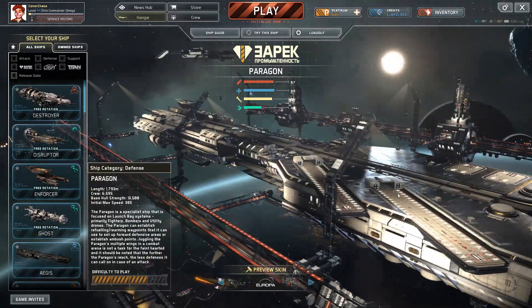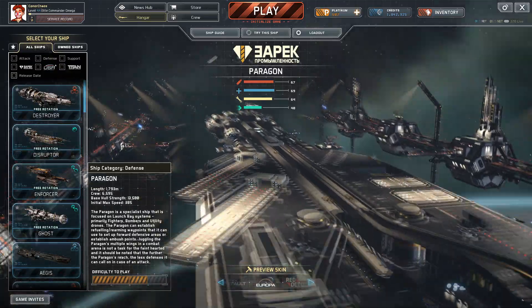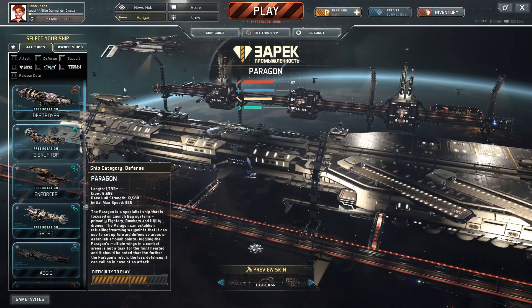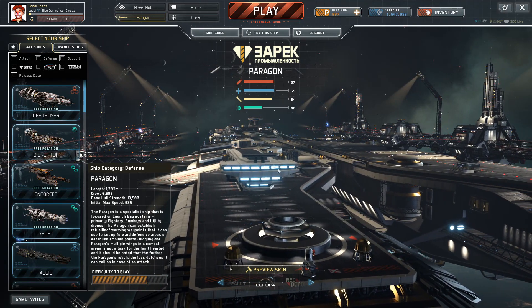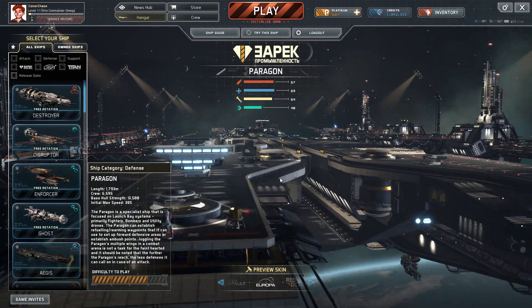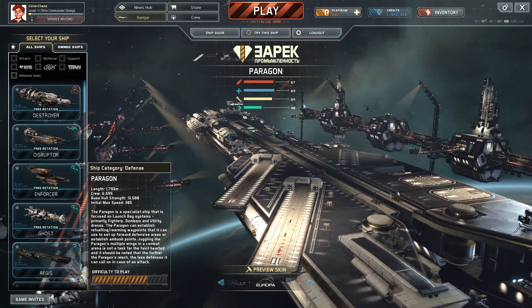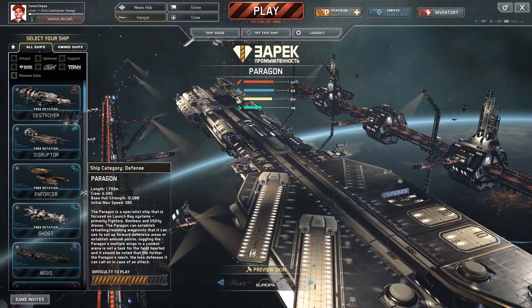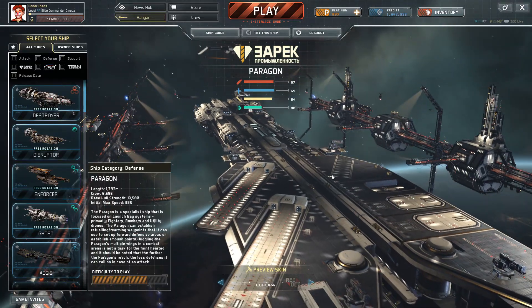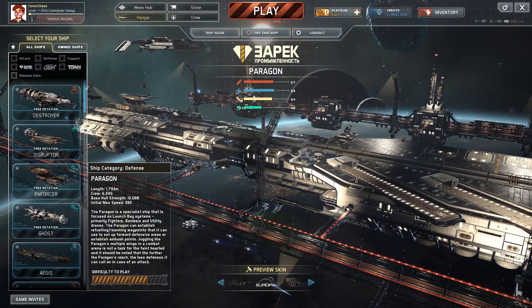It is manufactured by Zarek Industries, so that's pretty cool. It's got the very Zarek-looking bridge on the rear there, and it's also got a forward launch fighter control bridge. The forward section of the ship with the runways and landing pods reminds me of the Helicarrier from the Marvel movies, but the further you go back the more it starts to resemble a Zarek ship.